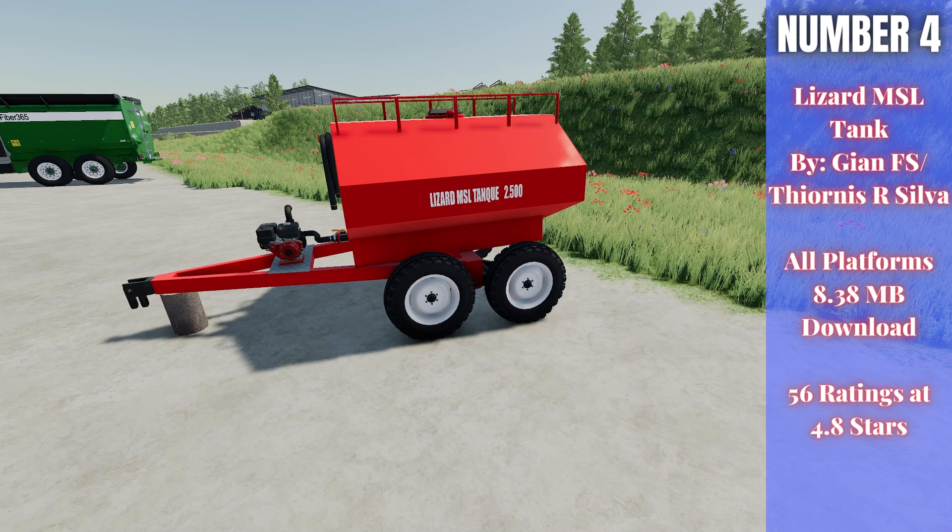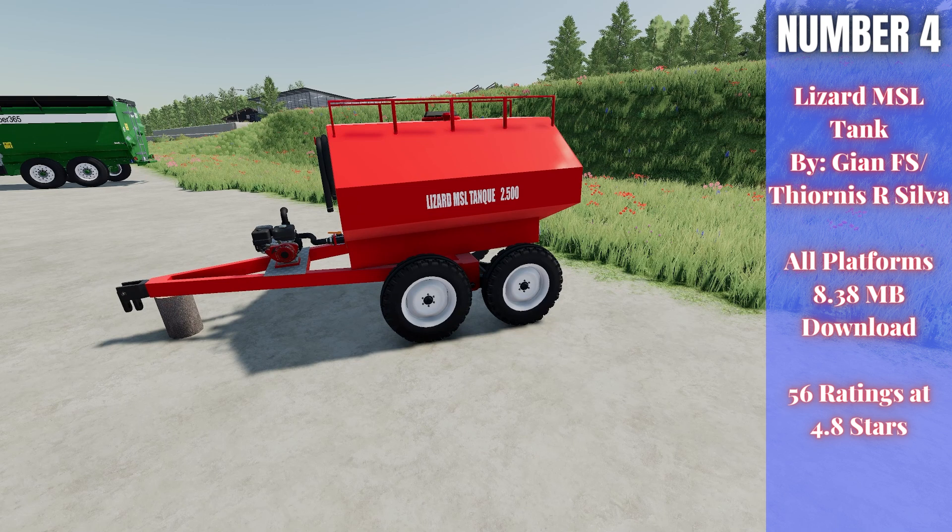For number four this week we have the Lizard MSL Tank, by Jean FS and Fionis R Silva. It's 8.38 megabytes to download for all platforms, currently rated 4.8 out of 5 stars with 56 people having rated it. There are two trailers in this pack: the Lizard MSL 2500 which holds 2,500 liters and costs $4,000, and the swivel axle Lizard MSL 3500 which holds 3,500 liters and costs $8,000. Both have adjustable tire configurations, wheel colors, and main colors.